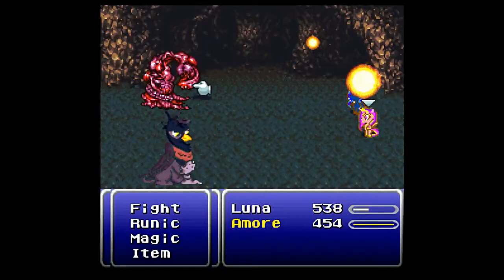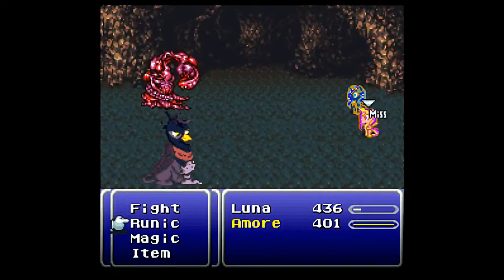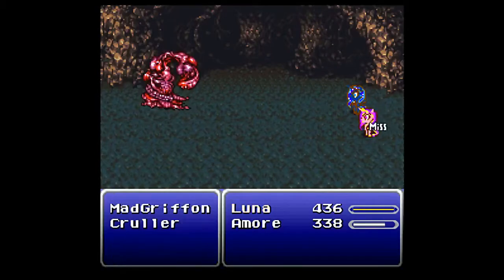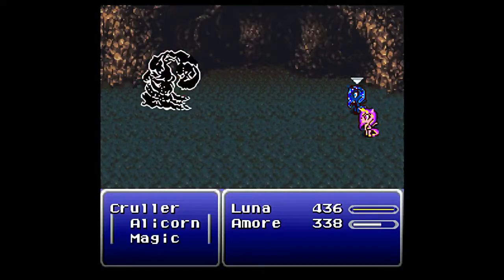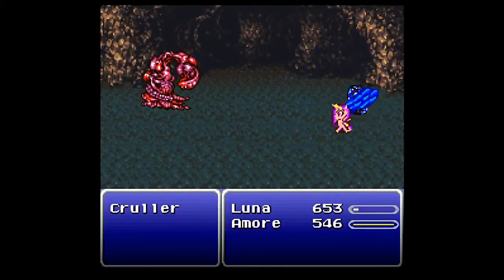This guy actually has really high evasion, so I'm gonna have Cadence go out to him. Everything here with the Mad Gryphon, or at least among the enemies in this battle, are weak to fire. The Cruller can also be killed with Rasp, but Cadence doesn't quite have enough power to kill it without doing it at least twice. I seem to be having trouble with that today. The enemies here are just annoying like that.